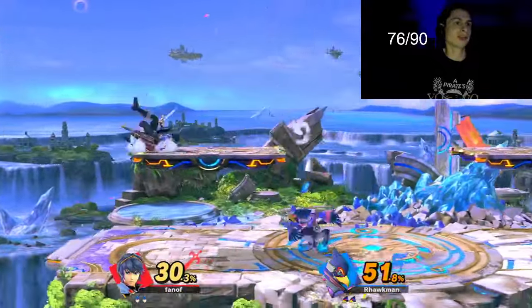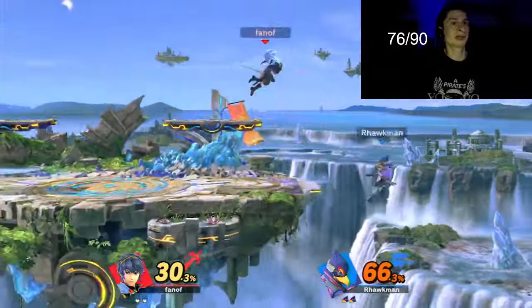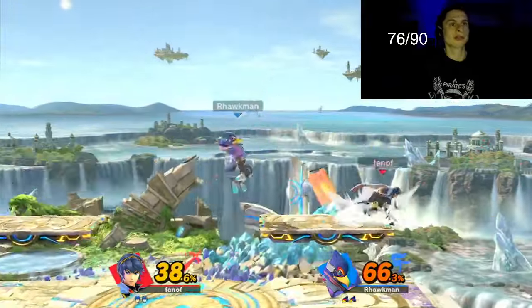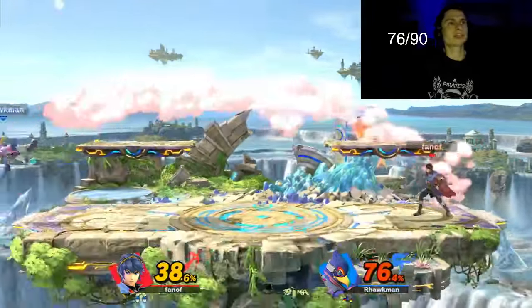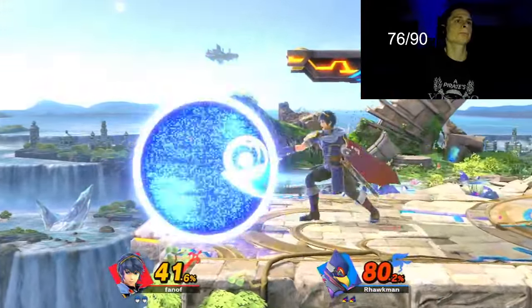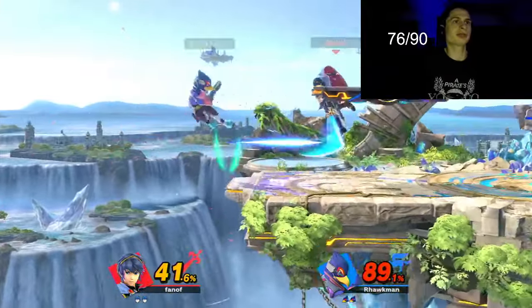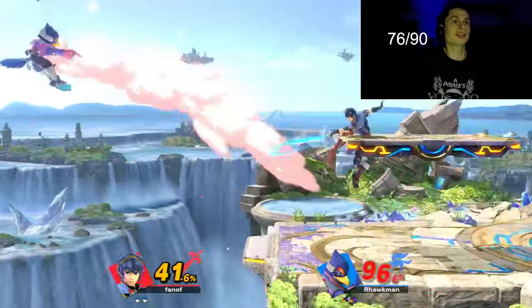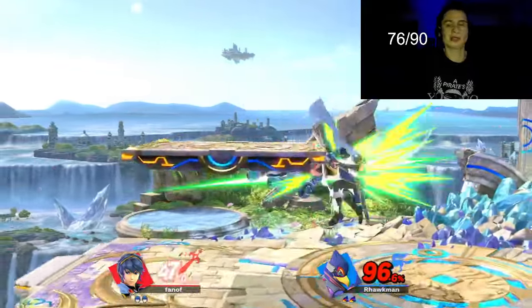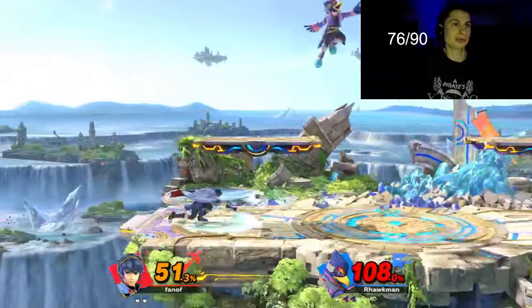With Marth you just gotta space out with the sword. You don't want to get hit, just like with every other character. This guy's playing predictable - he's not going for grabs, so I can just counter whenever I want. If he's jumping in the air like that you can just counter, because he can't go for a grab in the air.